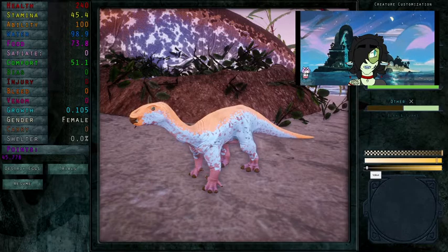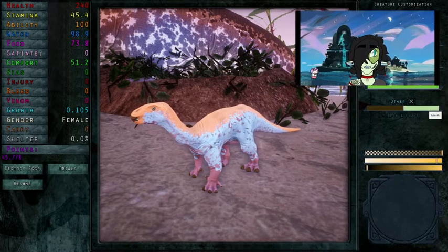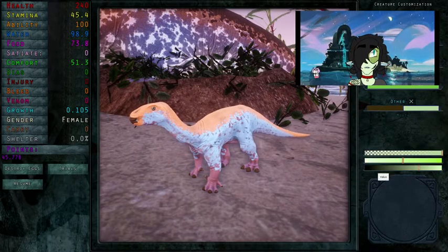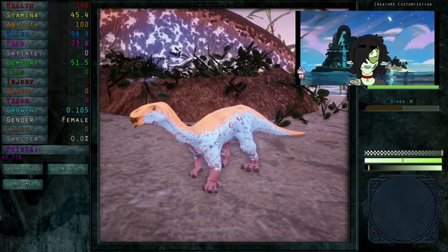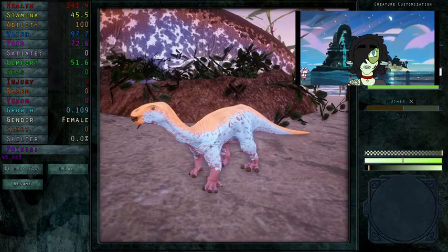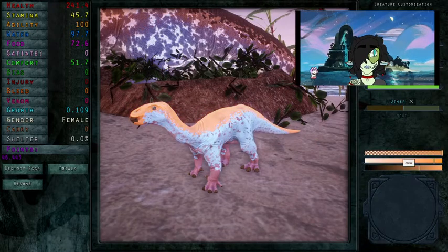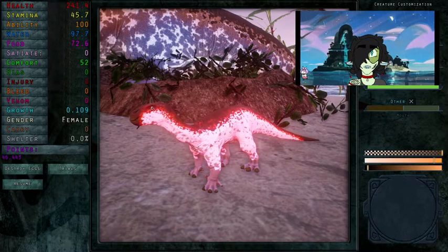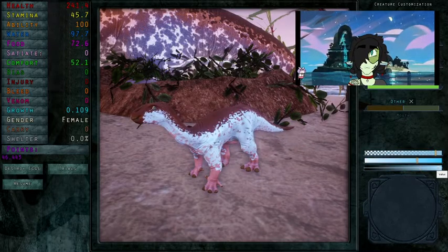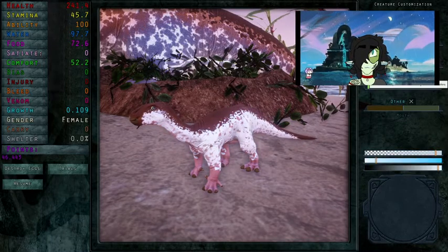It's a female, which is what I wanted, and she's so cute. Baby Luridus are so cute, guys — why are they so cute? I'm going to make the mouth dark green. Let's see if we got a mix. I don't think that we have a mix, but this is a very cute little dinosaur.